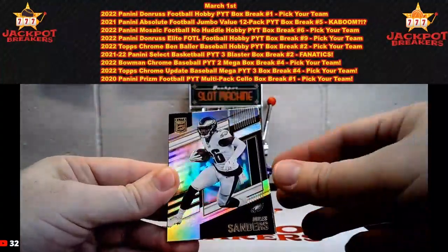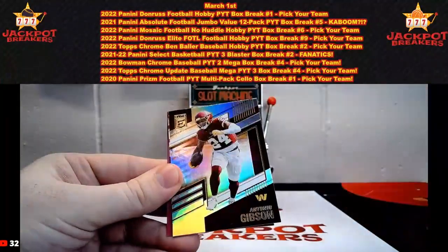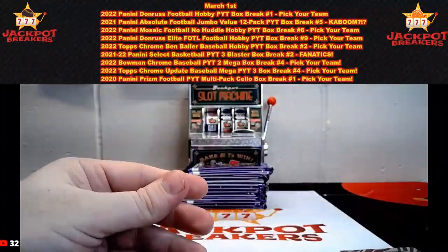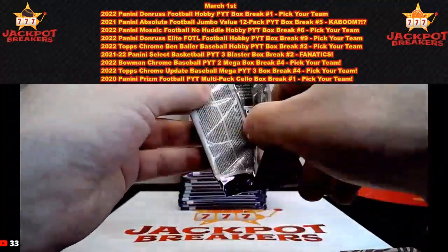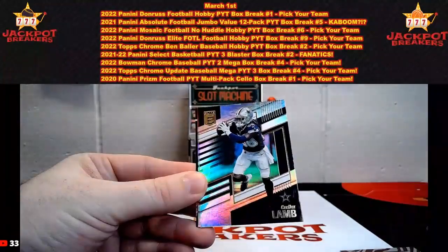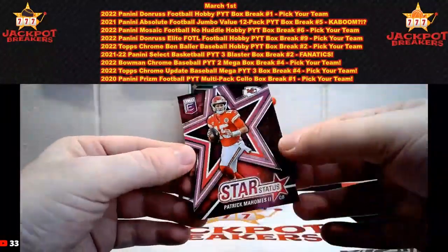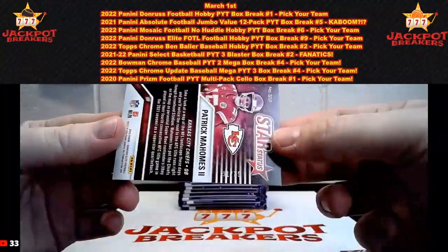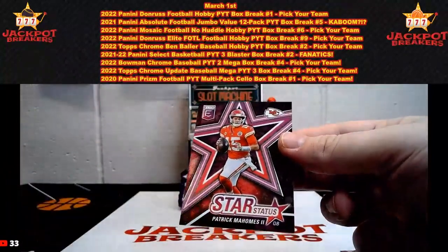There's Miles Sanders. Justin Fields, Nico Collins, Antonio Gibson, Drake London on rookie elitist — hit reporter card. We have Jamal Adams, CD Lamb, Jamar Chase, Alvin Kamara, and Star Status Patrick Mahomes. That one is numbered — 31 out of 75 on the Mahomes. Nice hit there.